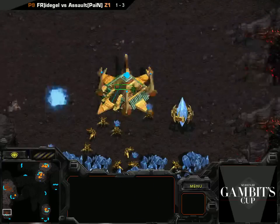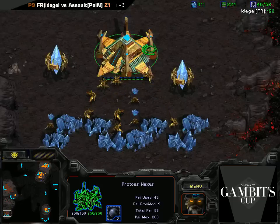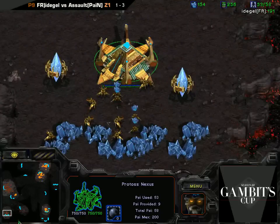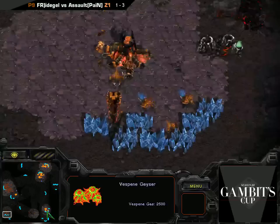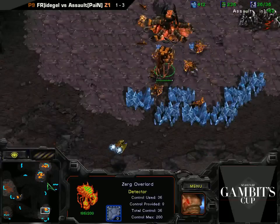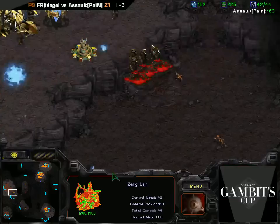Either way, that Overlord's gonna get taken out and he's not gonna see the Nexus. But he saw there was no base up top, so it's almost certainly going to be a base on the inside so that he could transfer Probes - it wouldn't make sense to build it on the other side. He's now going to see this third base - close enough to see the Creep. The Corsair is starting to poke these Overlords. Only a single Hydra there, but still going to turn it away. The Lair just now finishing, so going to get some Overlord speed.